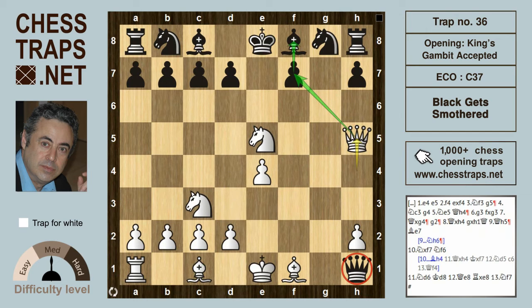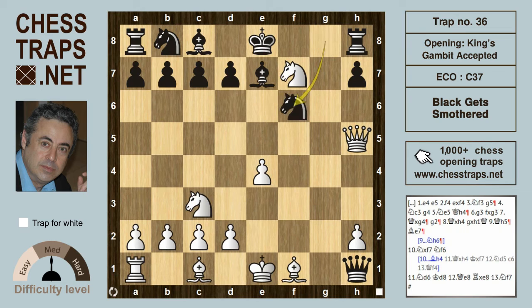We'll look at the move Be7 — here black is surrendering the f7 pawn, with little choice. White can finish off the game with N takes f7, not Q takes f7, because N takes f7 will be followed by Nf6 hitting the queen. But instead of Nf6, let's look at a different variation: if Bh4 check, white will win with Q takes h4.